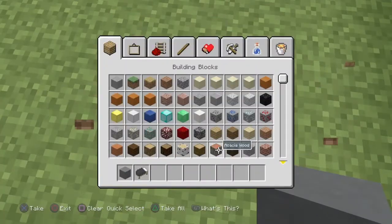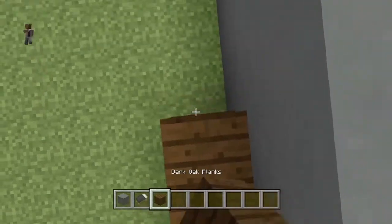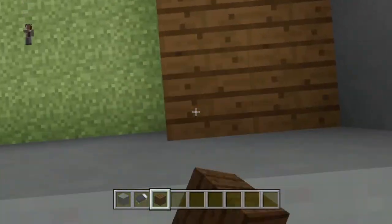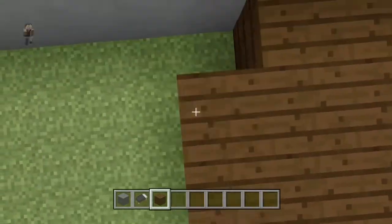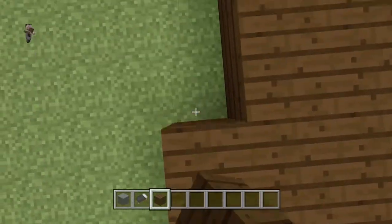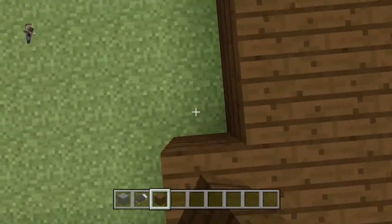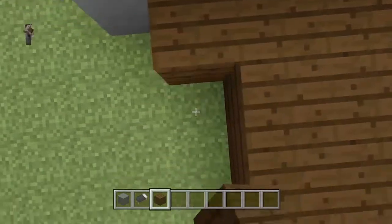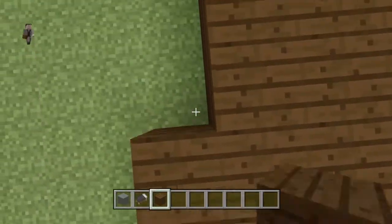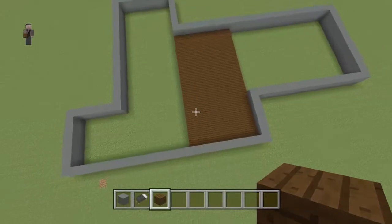And now you can add the floor — whatever you want. I'm going to use dark oak. I'll speed up the time really fast by going at sections of the house. Sorry, you may have to watch me build the floor.